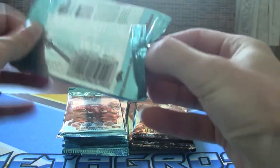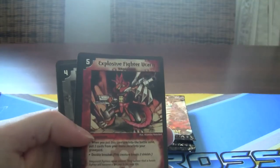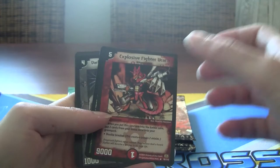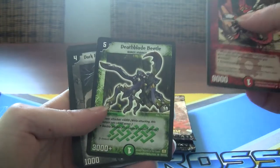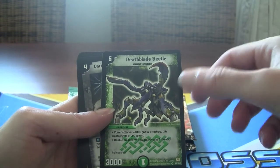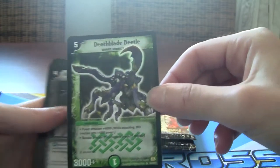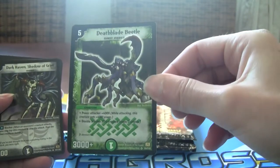It's been a while since I made an opening in general, not just Duel Masters — I mean Duel Masters it's the first time I've made such an opening, but of anything: Pokemon, Yu-Gi-Oh! Oh what the hell — I actually pull a super rare, secret rare, that's how I call it. The Deathblade Beetle! So I know this is a secret rare — you can sort of tell from the little cross thing at the bottom.